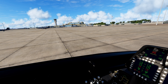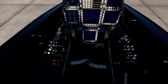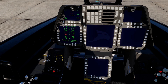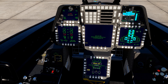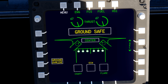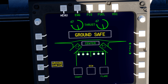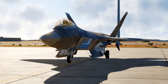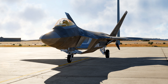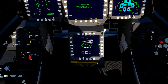Ground electric power is now gone. Your MFDs will come on at around 70% RPM. Once they're on, notice that the weapon bay is displayed as open — you need to close it. To do so, press Ground Override, and you'll see the symbology here change.